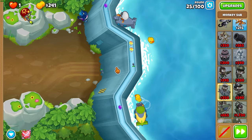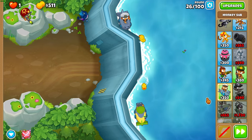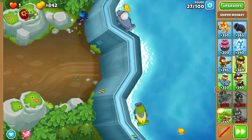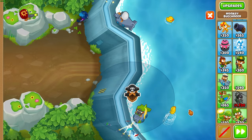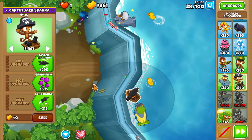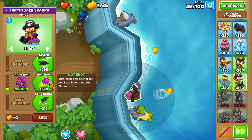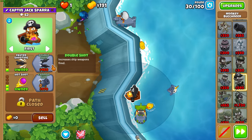Then get advanced intel on that bottom sub. After that, buy a boat right there. The range mark you want to look at — the top left should go through where the light and dark part of that rock touch. So right there as you can see, and then start upgrading that boat to a 2-2-0.